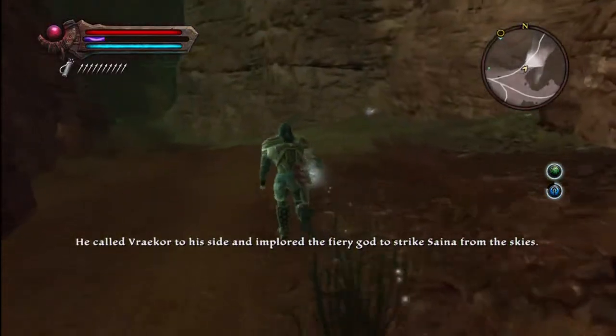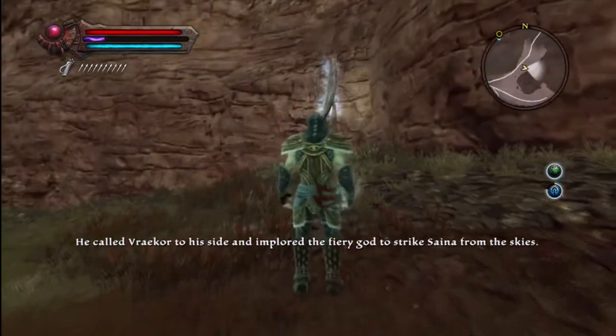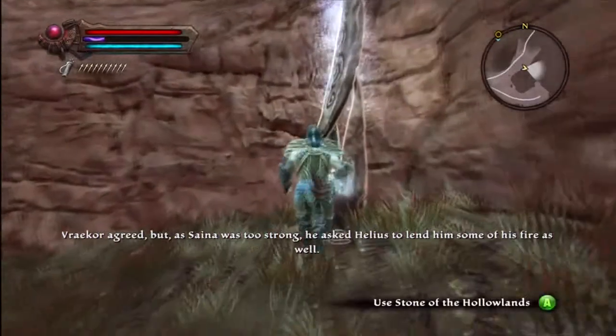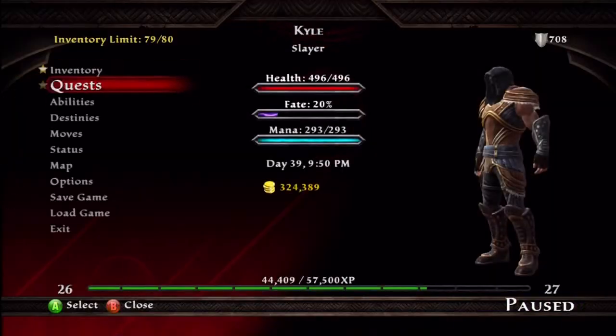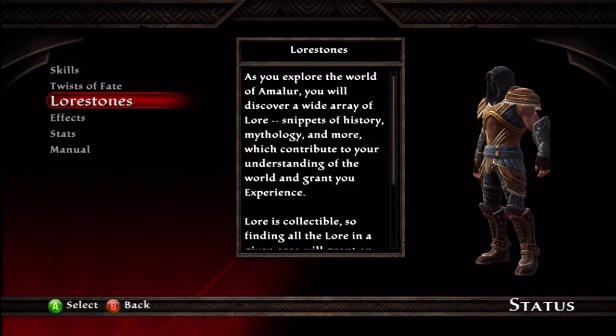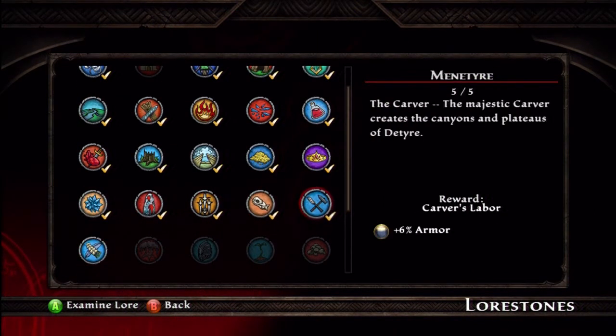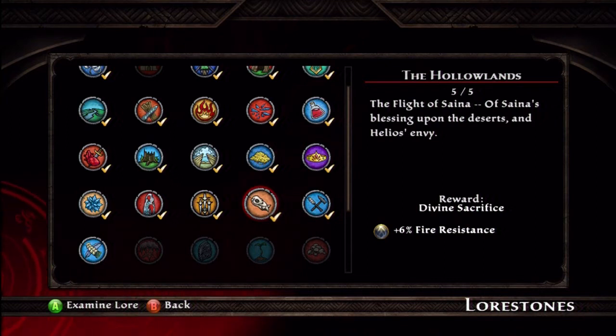Here's our 5th Lore Stone right here. You just walk around to the other side right here — they're really close to each other. What you get for this is plus 6% fire resistance, which is kinda cool. I like all of them; they're bonuses and all of them help out. But she will rise again if life is threatened in the heart.